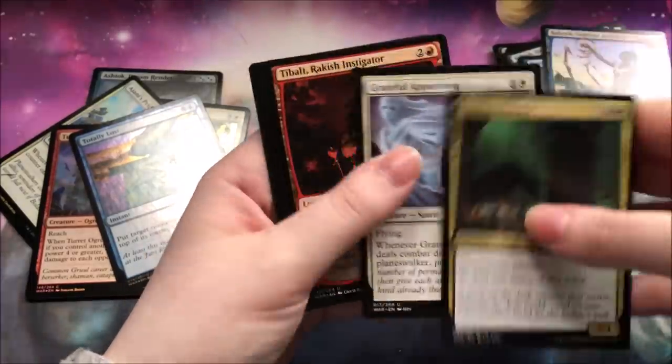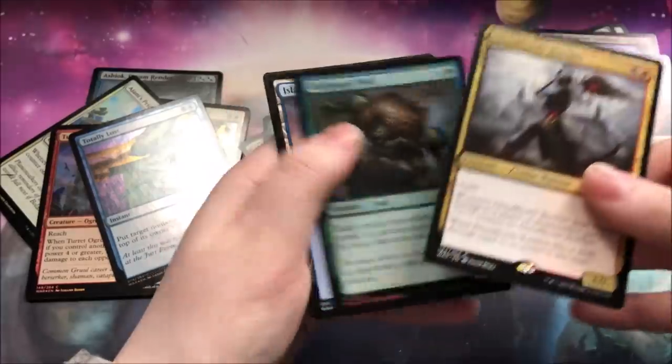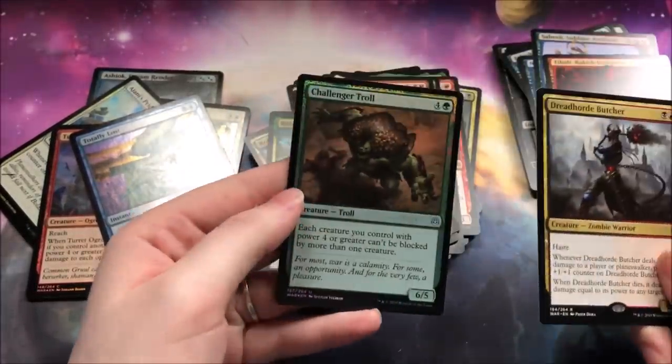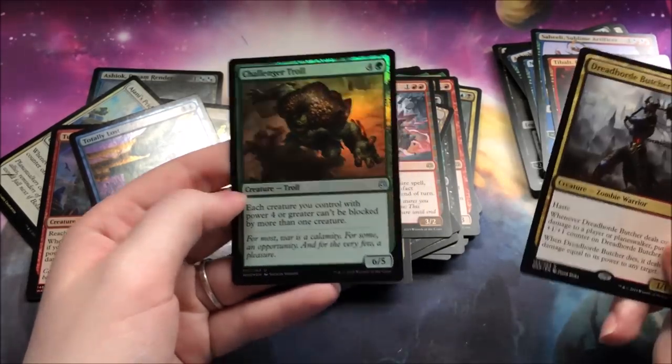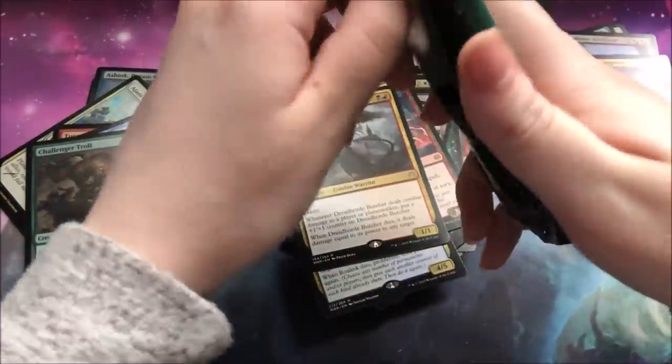A Leyline Prowler, an Apparition, a Tybalt, and a Dreadhorde Butcher. And a Foil Challenger Troll. Challenger Troll — a lot of people were saying it's actually a really good card. It's pretty average in my opinion. Dreadhorde Butcher — not too bad. The multi-colored cards are kind of lacking this time around.